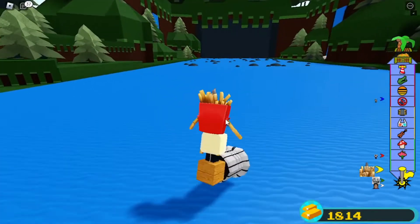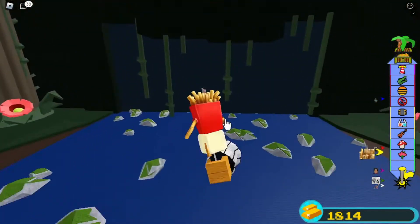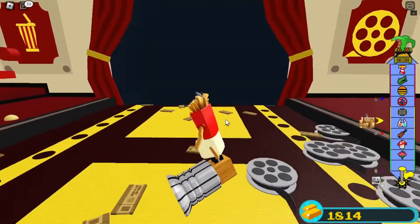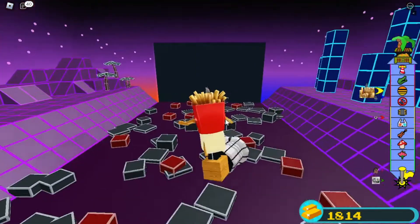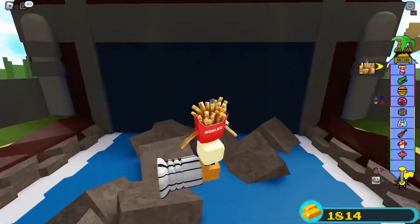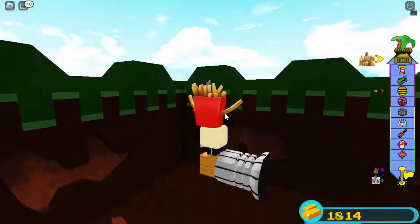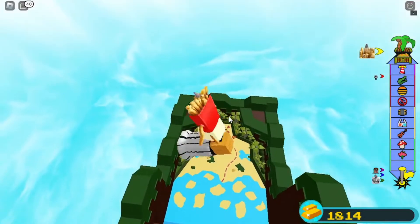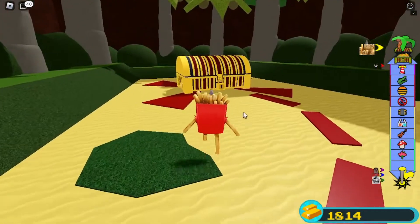De nuevo aparezco y sin apretar espacio mi personaje se empieza a elevar un poco. Aprieto espacio una o dos veces para elevarme, pero en ocasiones muy detalladas, no a cada rato. De nuevo estoy pasando por los escenarios. Ten en cuenta que cada vez que atraviesas todos los escenarios y llegas al cofre final, el mapa cambia. Hay algunos mapas especiales donde hay unos pinchos en el techo que impiden maniobrar, pero aún así no es imposible. Llegamos al final nuevamente, apretamos nuestro bloque de pegamento, caemos y de nuevo llegamos al cofre.